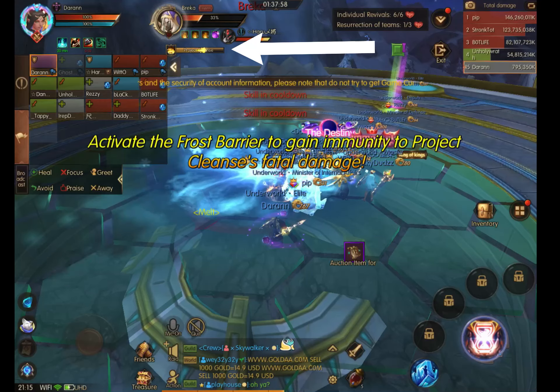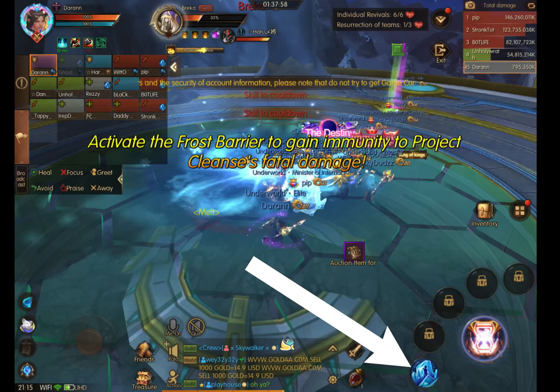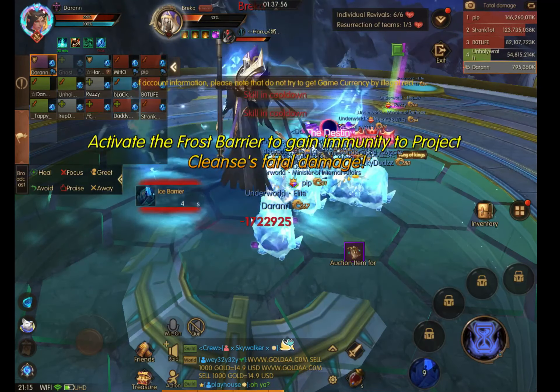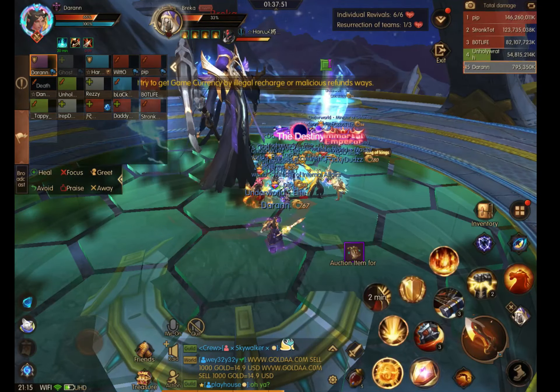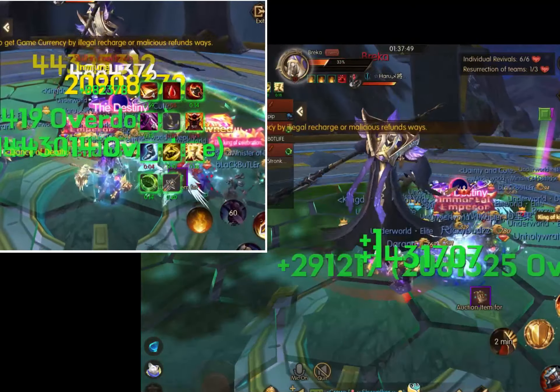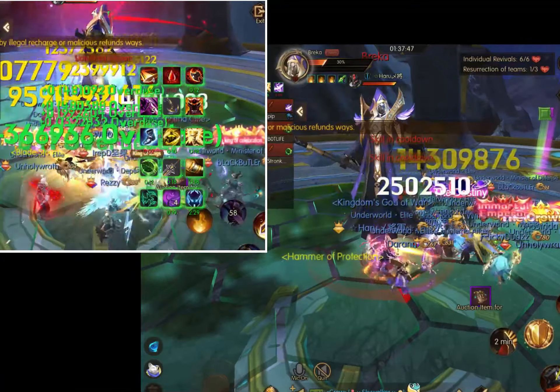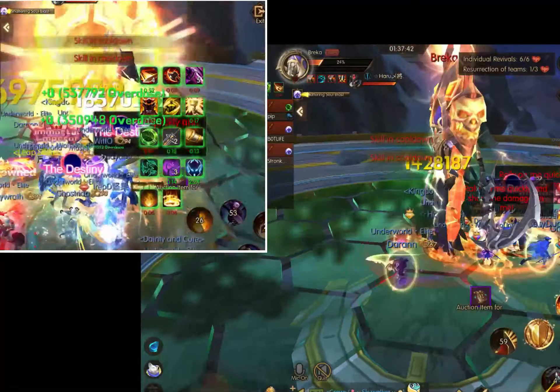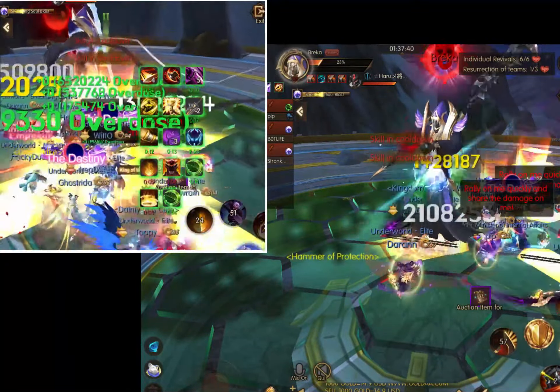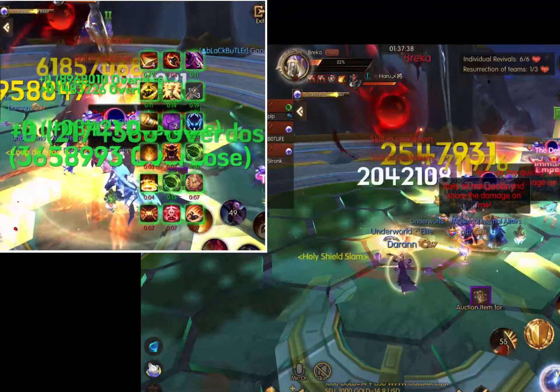We're just waiting for that yellow message, and here it is. Because it's all really fast, I want to pause and point out that when you get the frost barrier message, the casting bar under the boss's name is also at 50%. At this point, you need to click the ice block icon to go into an ice block so that you do not die from the boss's AoE damage. You can see I am now in an ice block while the boss is casting the spell, and I'm okay because I went into the ice block.